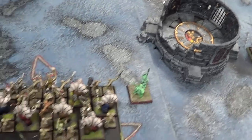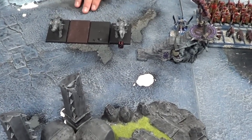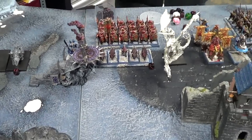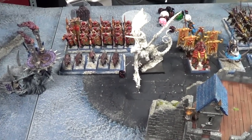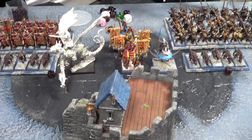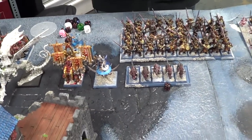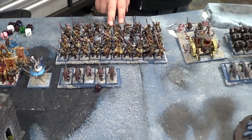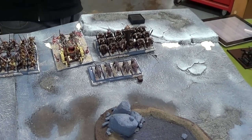My opponent is Chris. His army has a unit of four Skullcrushers, an Exalted Hero riding the Disc hiding behind some dragon cards, a unit of Hounds, Halberd Khorne Warriors, a Chaos Lord riding the Dragon, a Warshrine with a level 2 Tzeentch Wizard riding the Disc behind it, another Exalted Hero riding the Disc, a unit of five Hounds, 50 Great Weapon Khorne Marauders, a Hellcannon, another unit of Hounds, and 18 additional hand weapons.